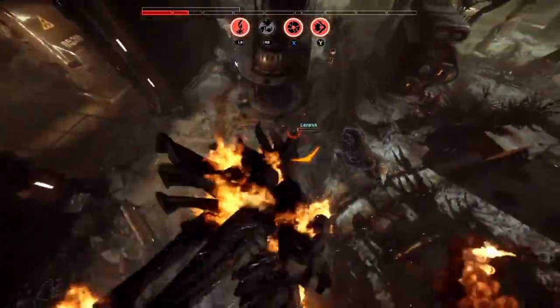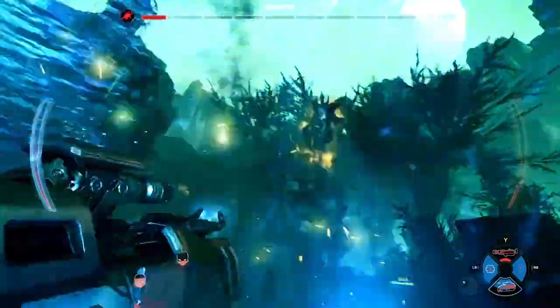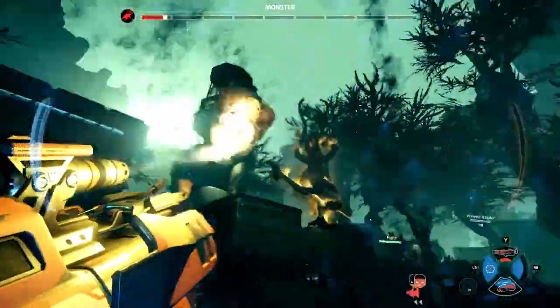He can't shield everybody though, Jay Party, and here's Lazarus with no shield on him — Lazarus goes down. It's down to support and assault. A big orbital barrage comes in, doing some damage there.